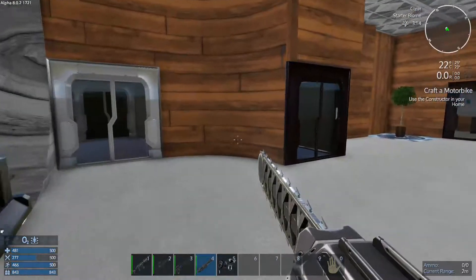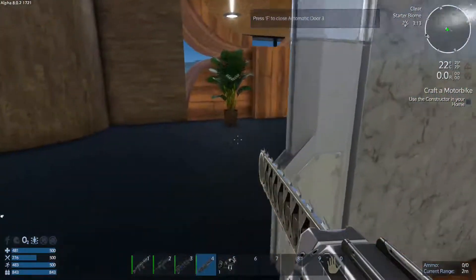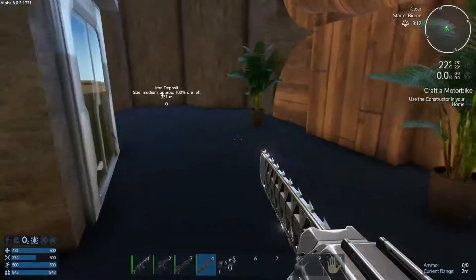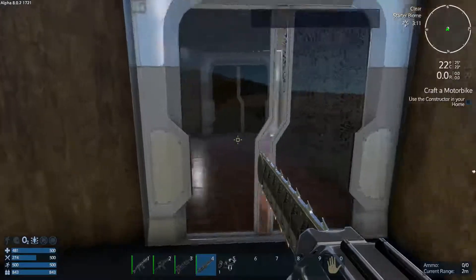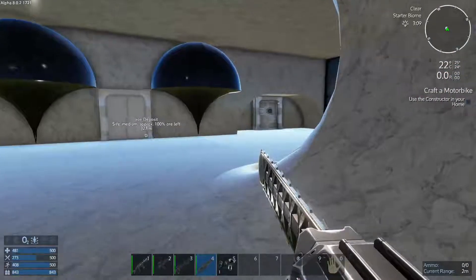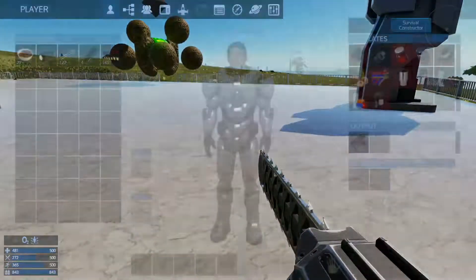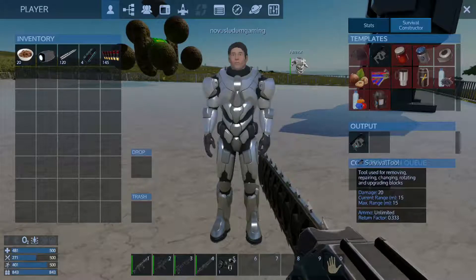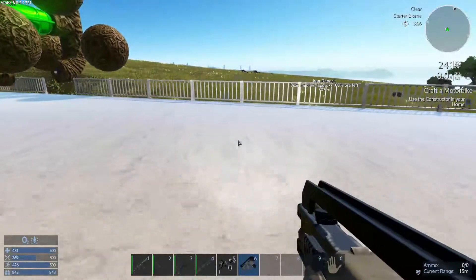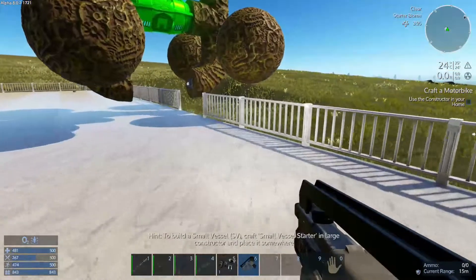To chop down trees I need my chainsaw - but I don't have fuel yet. I need to chop down a couple of trees initially and figure this out. I'm going to have to laser it with my multi-tool. It can also harvest wood. There we go, much more gentle.